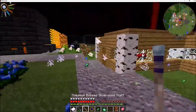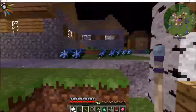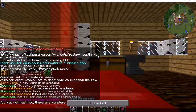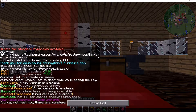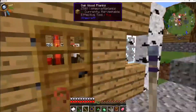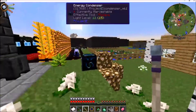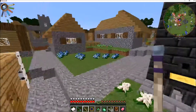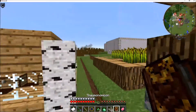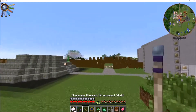Why don't I just take care of that. As you can see, I've made a staff. And in my workshop, in my lab, I have created a crafting scepter to make it to where I can craft things a lot easier.